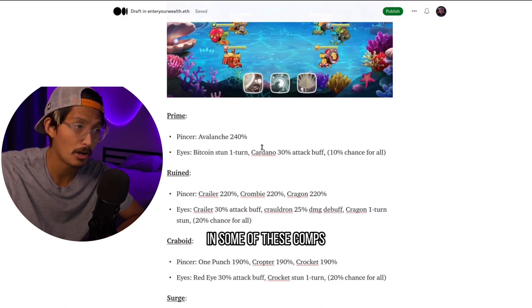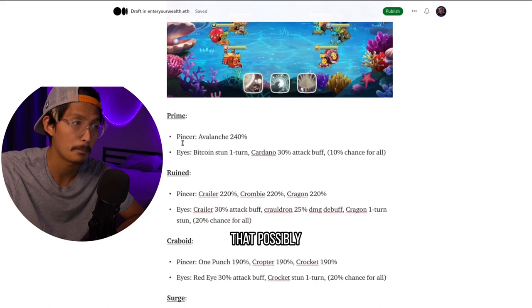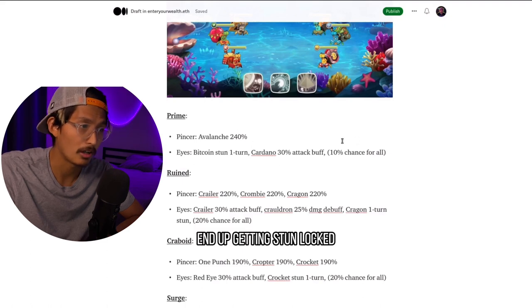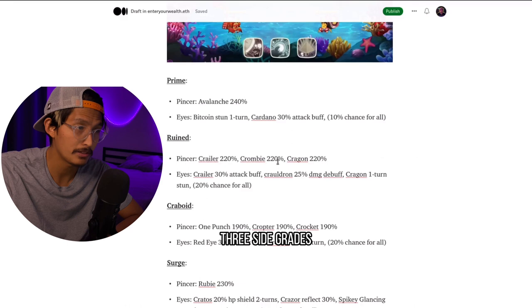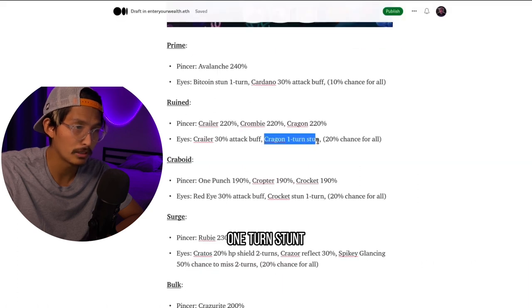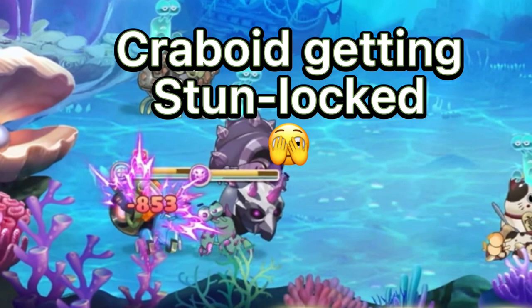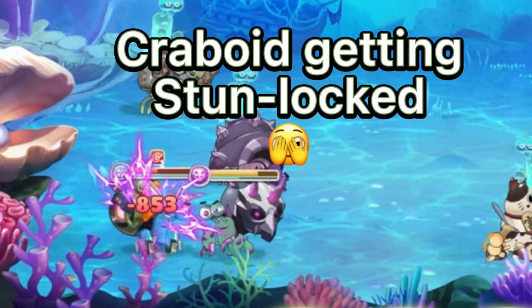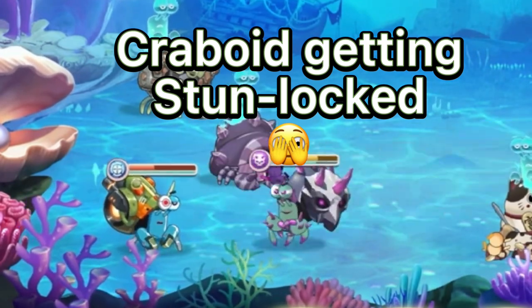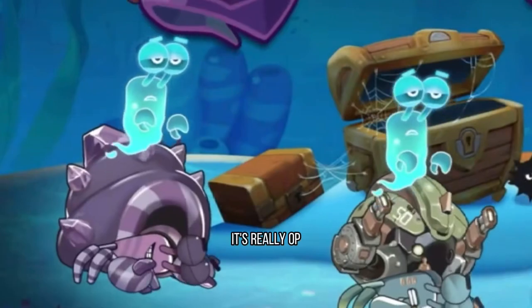They really gave Prime more of a super damage ability rather than a high proc, because you can see it's half as frequent as with Rune and Crabboid. As you're going to see in some of these comps, there are some pretty serious disruption — meaning crowd control abilities that possibly end up getting stun-locked. For Rune, we have three side grades: either you're going Kraler, Crombie, or Cragon. When you're going Rune or Crabboid, you're going for more of a disruption comp focusing on having these high proc abilities, and honestly one-turn stun is really OP.